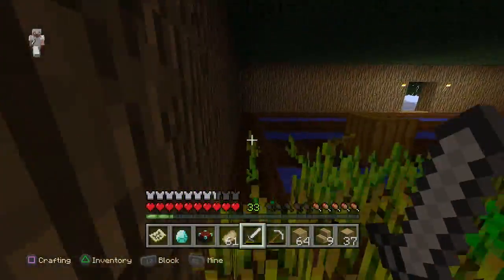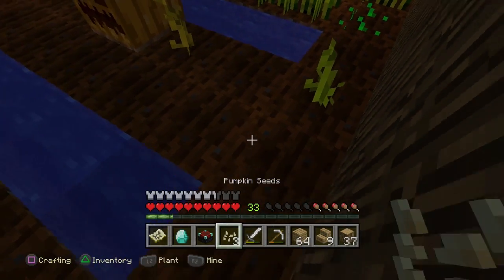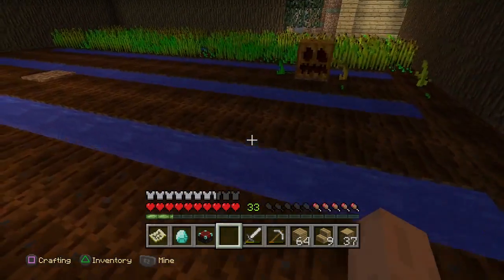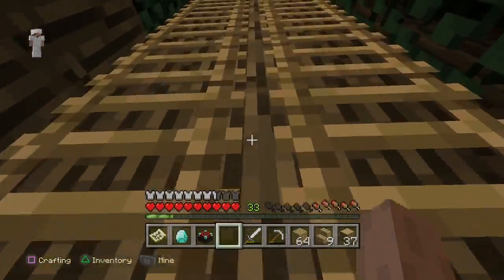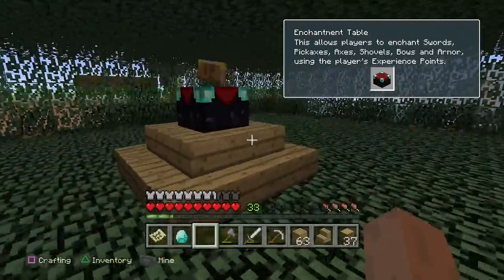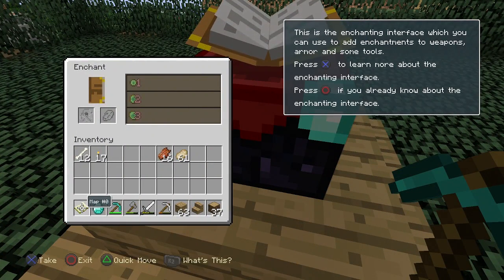I'm going to place the enchanting table down and hopefully make it look kind of cool. I don't actually know how to make these things grow. I think you have to do it like this — maybe that'll work. I'm gonna go figure out where I want to put it. Okay, this looks good — it's kind of right in the middle of the room. Let's see what I can get out of this.